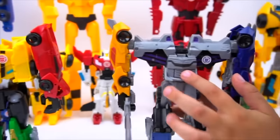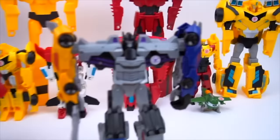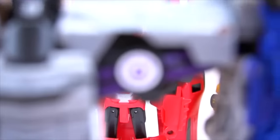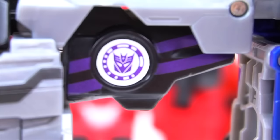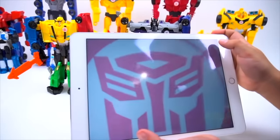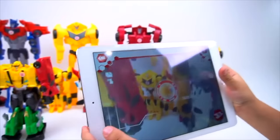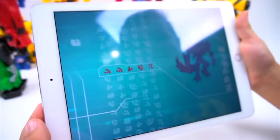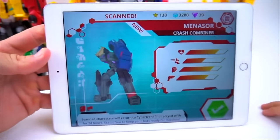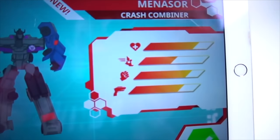All right buddy, so what do you think — these are pretty cool, right? Something looks kind of weird on them — hit that button. Boom, there's Menasaur's head and Ultra Bee's head! All right, so now the next thing to do is scan this symbol so you can play it in the game. If you want to scan this symbol into the game, you can play as Menasaur. Okay, here we go — scan his arm, and does he show up? Menasaur is now scanned in — Crash Combiner!